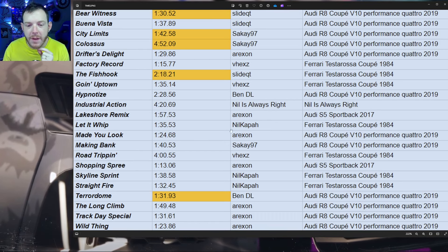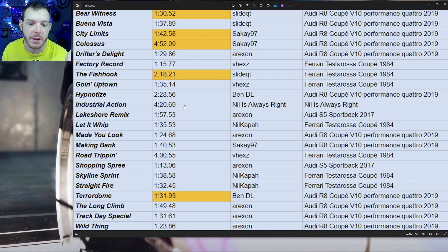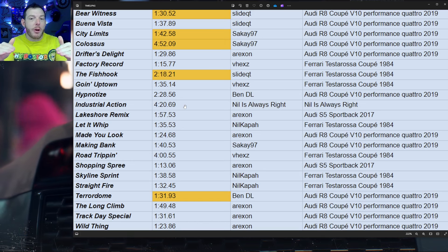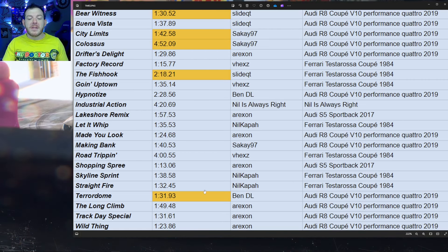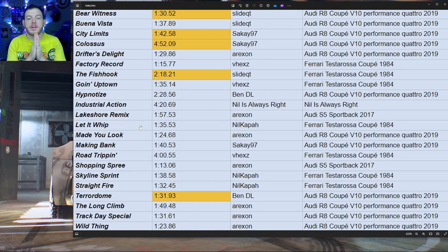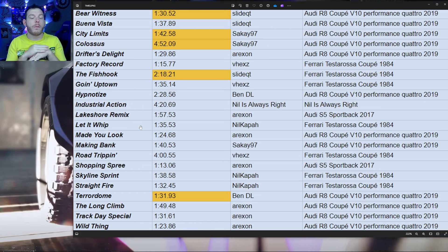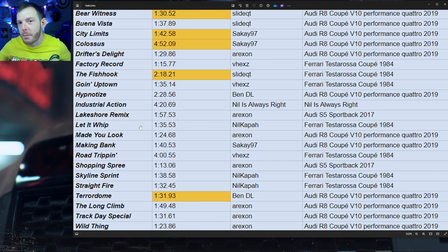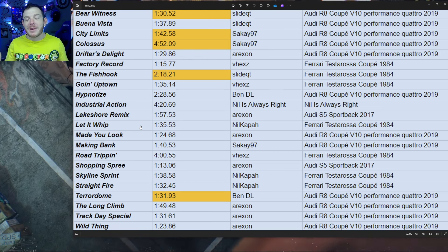A little bit of community lore: nil kappa is always right. He said industrial action was in A-plus class — it's not — so he said a 69-420 because nil kappa is the only one that could ever do it. There was an argument and nil was totally right, so it stays even though there is no industrial action at A-plus. Nil's also got a couple other records down here: Skyline Sprint, straight fire, and 'Let It Whip' — all speed tracks. Nil kappa is notorious for being the man in the garage and not ever setting lap times, so he went after all the speed tracks and we refused to update them. Even if you beat them by a couple tenths or a second, we're not going to update it on the crew records because that's part of the lore — nil kappa needs to hold more records than I do because that's fun.